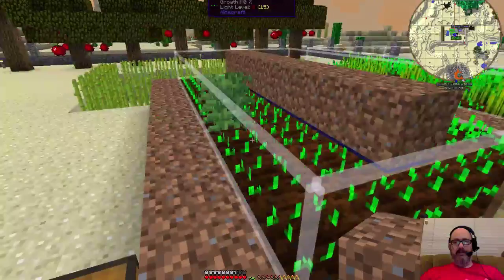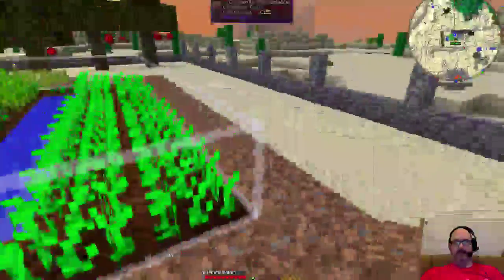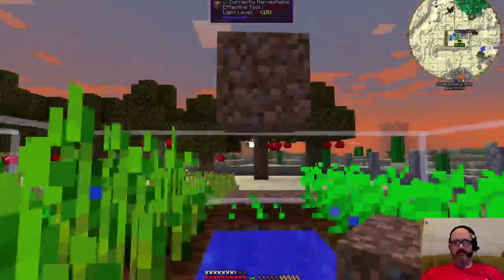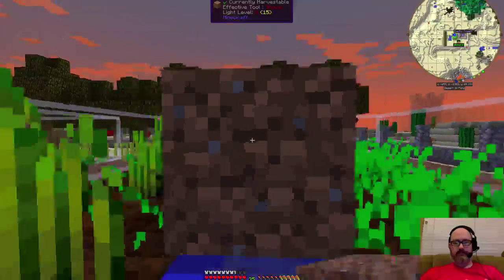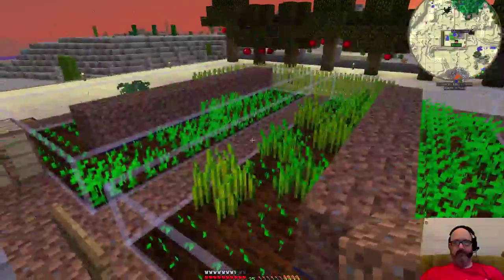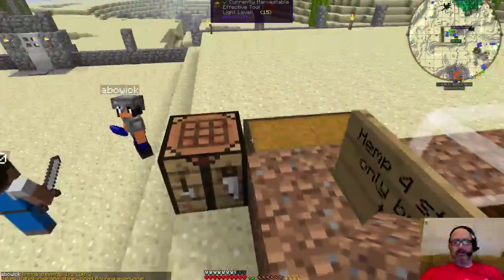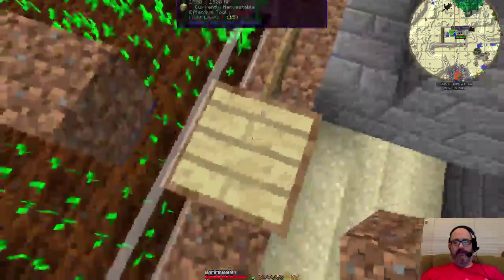I think that will keep things from falling into the water, so let's go do that over here as well. Now I'll keep things from falling into the water at least. I don't know if we want to put a fence around the outside to keep things from going out of bounds or what. We'll just let it go for now and see how it ends up.